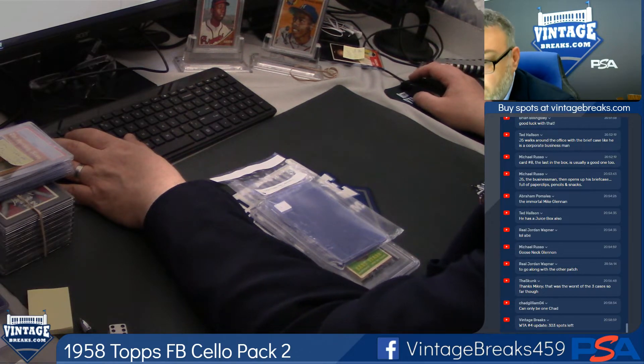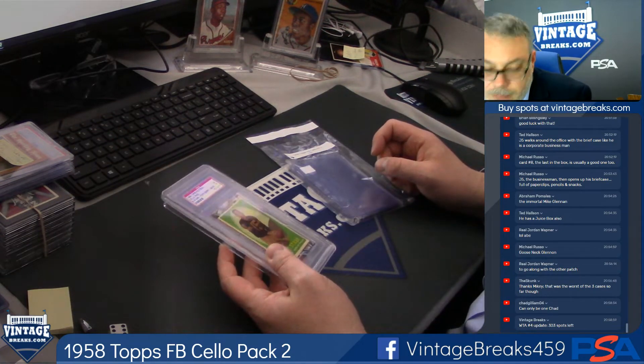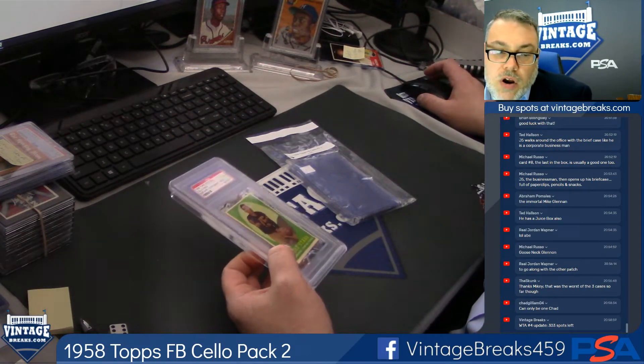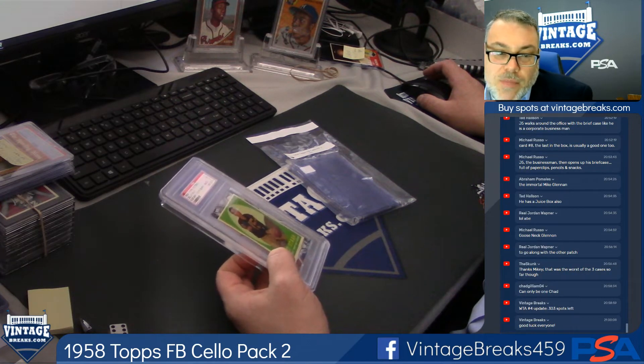They both happen to be Hall of Famers. Top card being a Bart Starr, bottom card Raymond Berry. Card number one will be the card under the Bart Starr, and then we'll go to the card right above the Raymond Berry. Those two cards will be randomed at the end of the break.